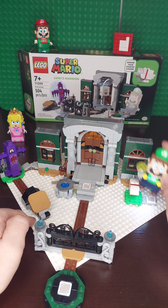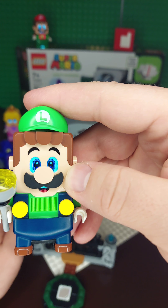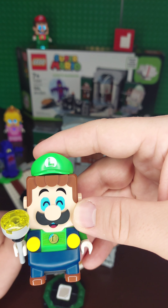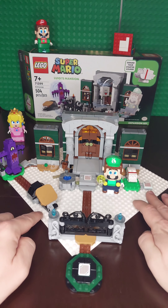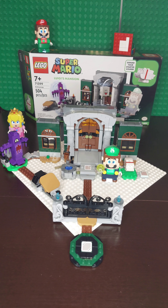If you scan that, then the ghost dog is happy. It gives you more coins than if you simply scan him. I think it gives you two if you scan him without a golden bone, maybe three. I think five with the golden bone.